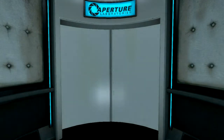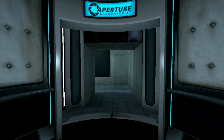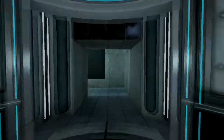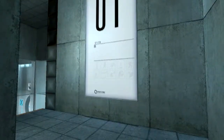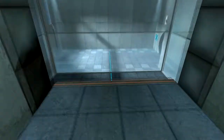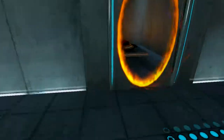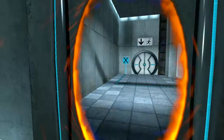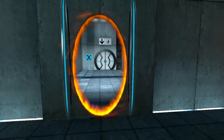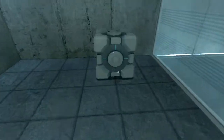I know what happens vaguely, and I know the quote-unquote storyline — more of the second one than the first one. But here we go, first test. I'm gonna go up to test number 13 in this one. Please place the weighted storage cube on the 1500 megawatt Aperture Science Heavy Duty Super Colliding Super Button. That's a really long name. And GLaDOS, you kinda suck, by the way.